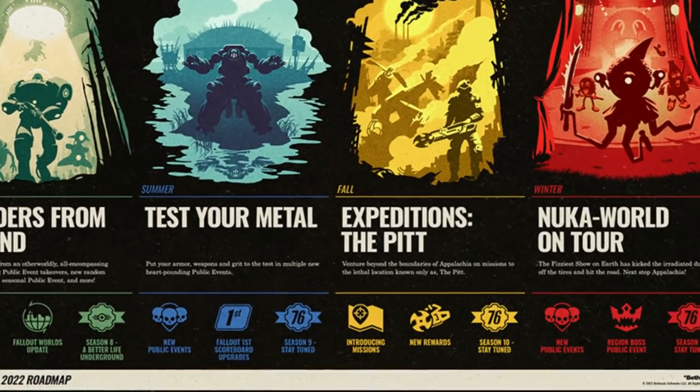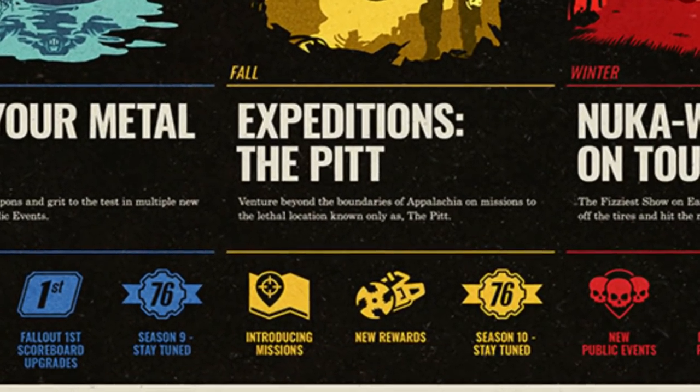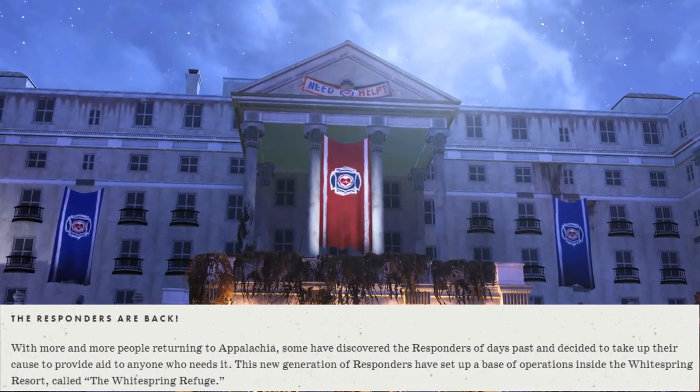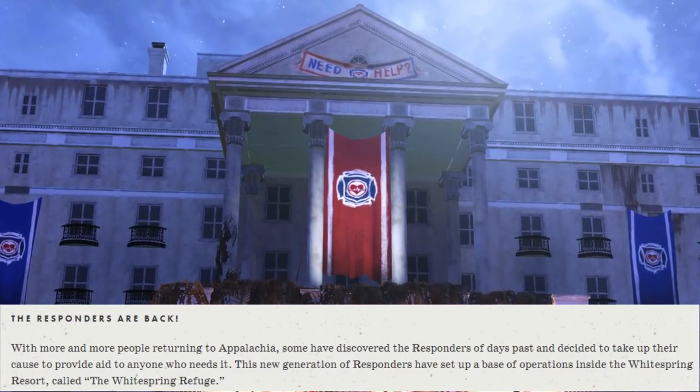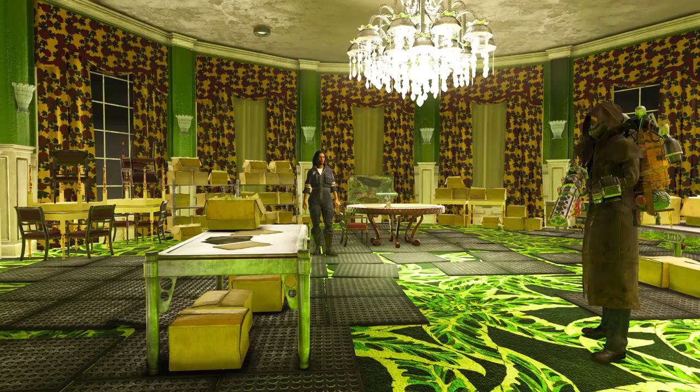The Expeditions: The Pit DLC is scheduled for Fall 2022, and a decent part of the new content is dedicated to the Responders, which are turning the Whitespring Resort into their base of operations. The upper levels got completely reworked — as you can see, it looks like a brand new place now.